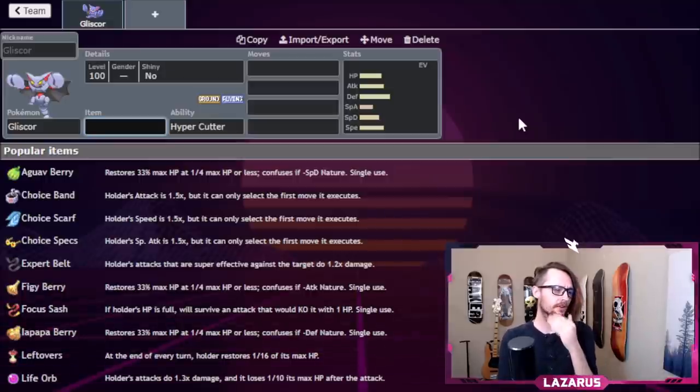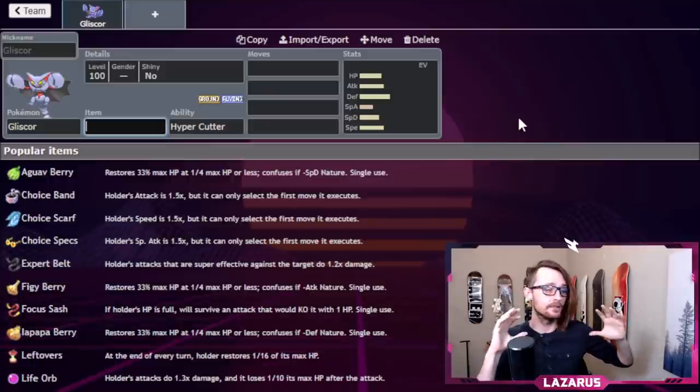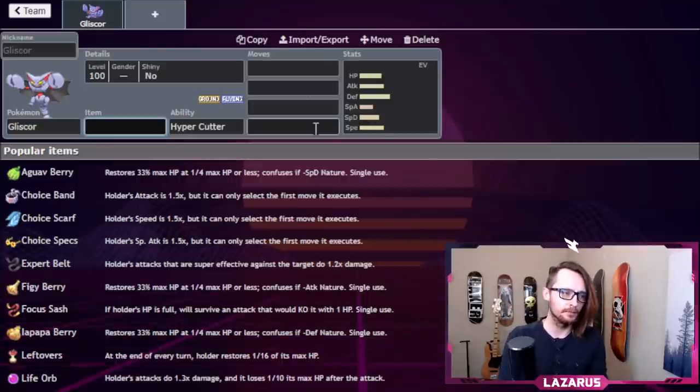When I build teams, what I like to do is get all my mons layered up so I can see the defensive coverage, and then from there I start adding items, EVs, and moves. It's really funny when people add Gliscor and immediately add all these moves — how do you know what moves you need if you don't even know what the second Pokemon on your team is yet?